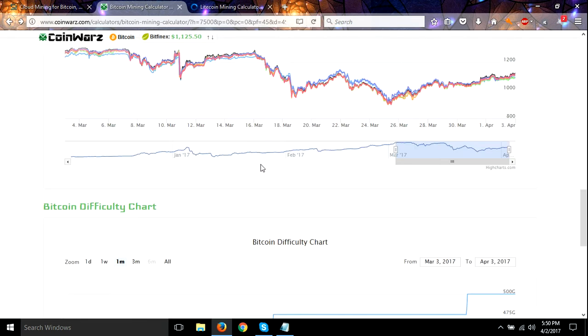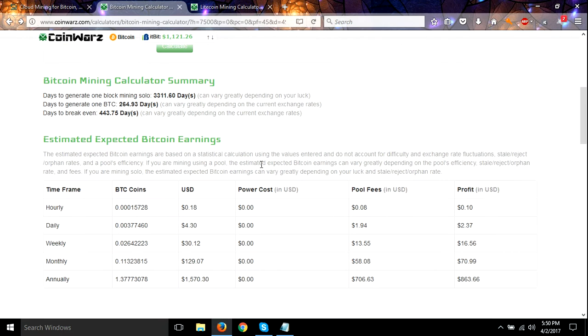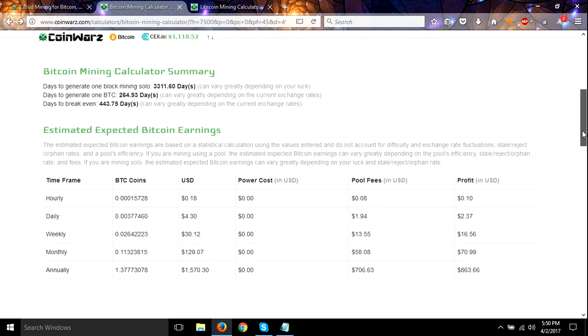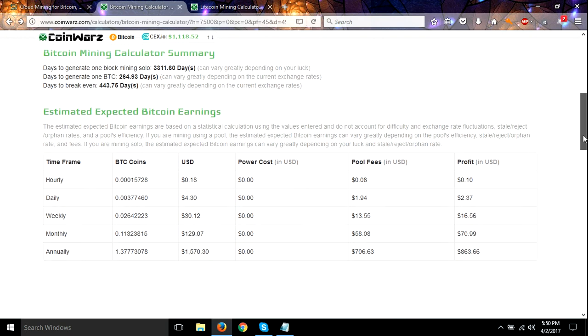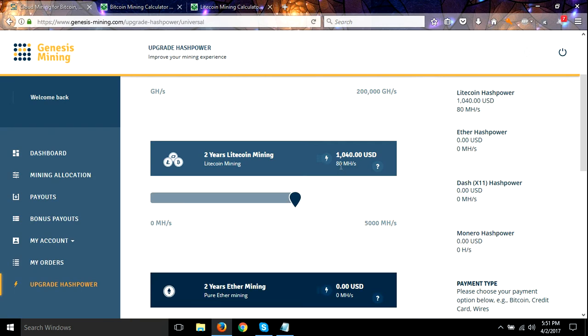Let's open it in a new tab so that when we're done we can have a summary of each one. Here's our Litecoin — that was one thousand forty dollars. We're getting 80 mega hash.